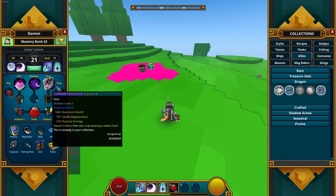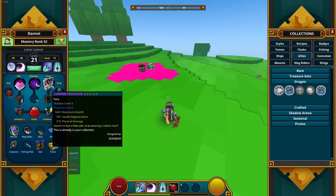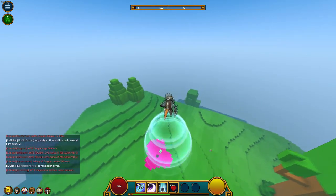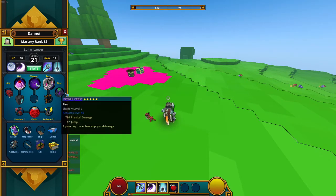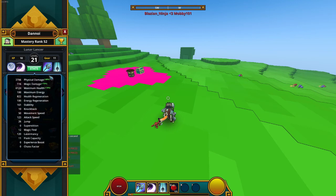Next we have the ring, which does more than everything else combined. It's Shadow level two, with 796 physical damage and 12 jump. Jump is very important. That ring probably has the highest jump out of my whole character — 12 jump, 22 jump total. Amazing.